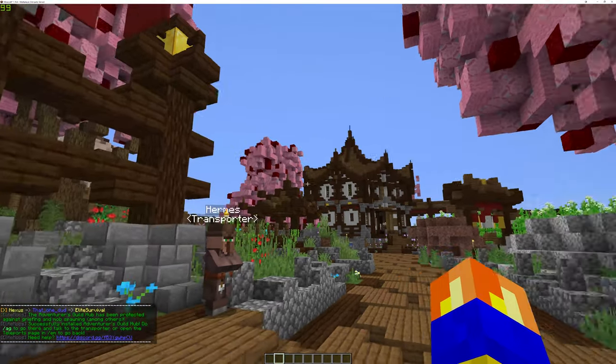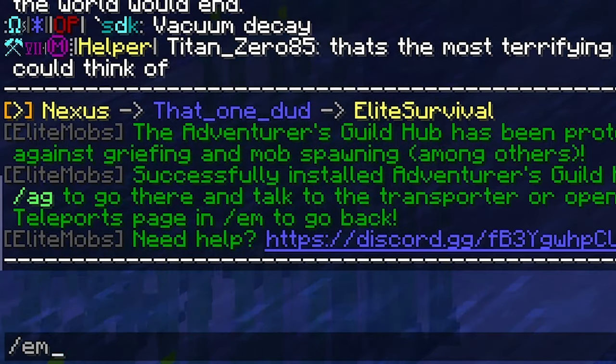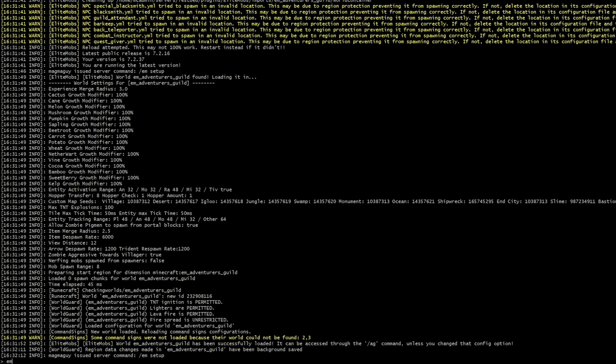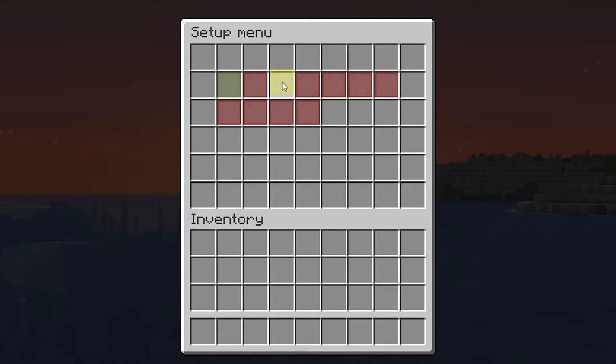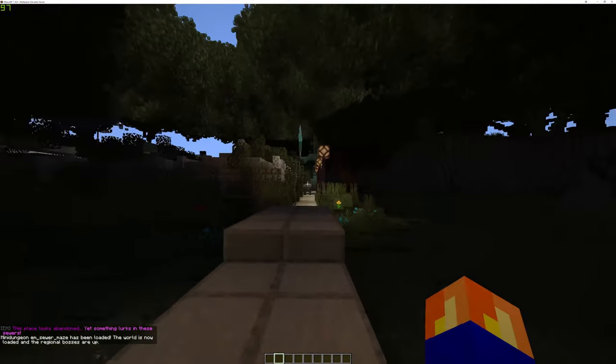I will now repeat this process for schematic based mini dungeons and world based mini dungeons. Let's start with the world. Once again, do /EM setup. Pick a world, click on the download link, download it, put the file in the imports folder, then either restart or run /EM reload. Give it a few seconds for things to load, then run /EM setup again. The world based mini dungeons should now be ready to be installed. Click on the yellow glass pane, wait for a moment and you should be teleported.